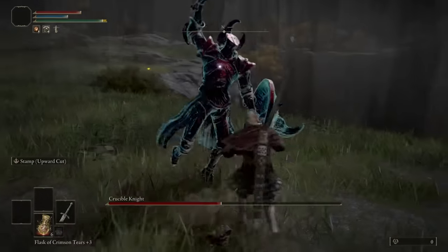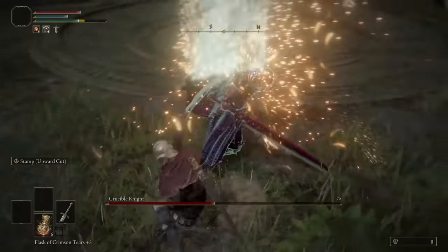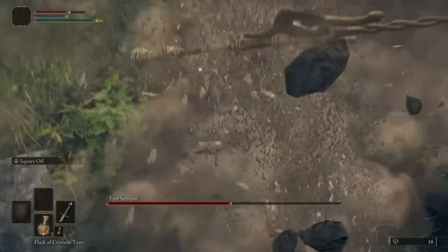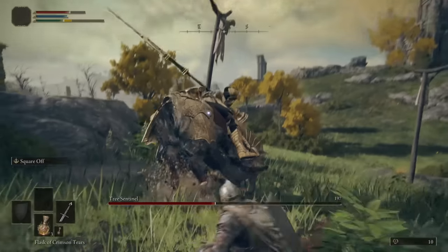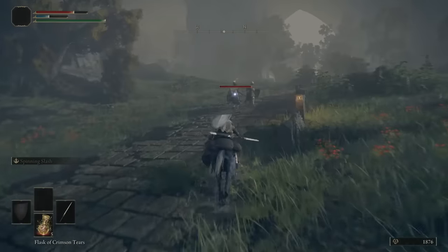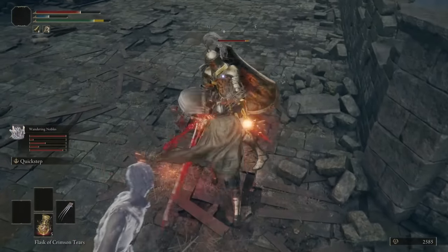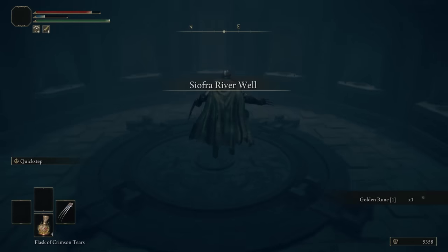Crucible Knight in such an early area was no joke, and I remember that fight so fondly. You'll see your own progress by how you start faring better against bosses you couldn't defeat before — it's a great feeling. And what's even better is that they remain appropriately challenging for replays. Nowadays I always fight Tree Sentinel and Margit as soon as I can, and it's fun. So Limgrave has a brilliant main path like Altus and Caelid, but is also as much fun to explore as Liurnia, without being too stretched out. Not to mention you can find the Siofra River from here.